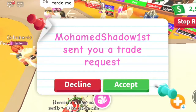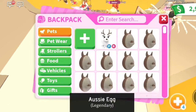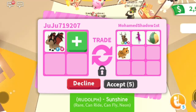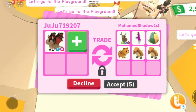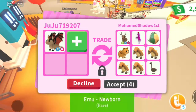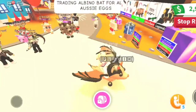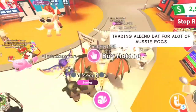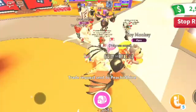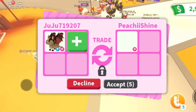An albino monkey! Let's see what Mohammed Shadow First is going to offer. They're offering a neon fly red reindeer, a bright potion, a fossil, a ginger cat, three ground sloths, four glowing ground sloths, and an emu. If you look at what I traded for the Bat Dragon — a parrot, a neon golden rat, three fly potions, a mega monkey — this is definitely not a good trade at all.